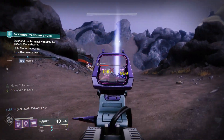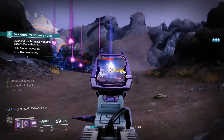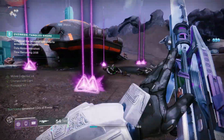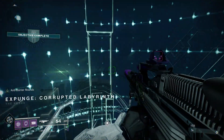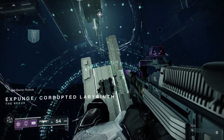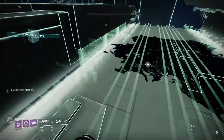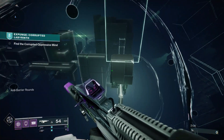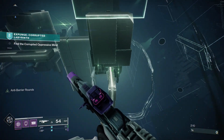The first thing you need to know is that in order to access a corrupted chest, you need to complete a corrupted expunge mission that just got added today with the new weekly reset. If you do the splicer quest line available with that weekly reset, it will naturally lead you to this corrupted expunge mission.